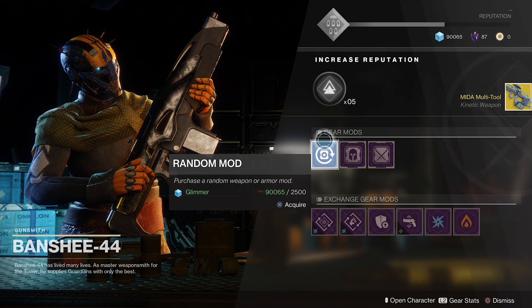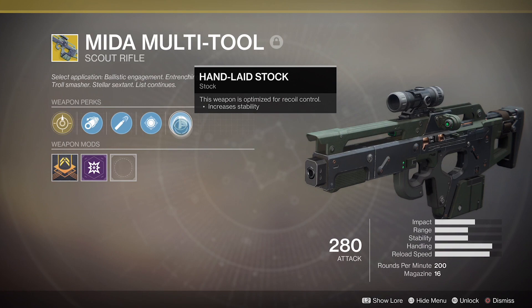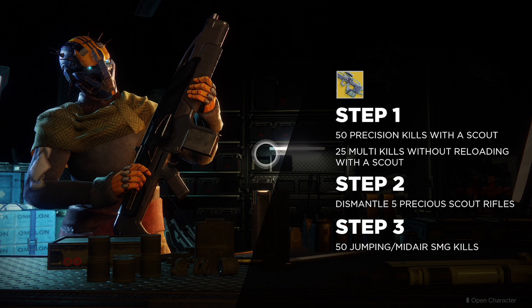This version is almost exactly the same as the Destiny 1 version, but it has a smaller clip and now comes with high-cal rounds — that's a step up. Enjoy the hitflinch, enemies in Crucible. This sounds a bit more straightforward than it is; it takes quite a bit of time if you don't know about the scout dismantling part beforehand, but that's what a guide like this is for.